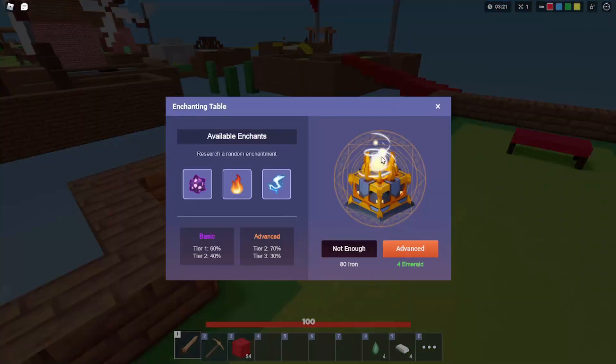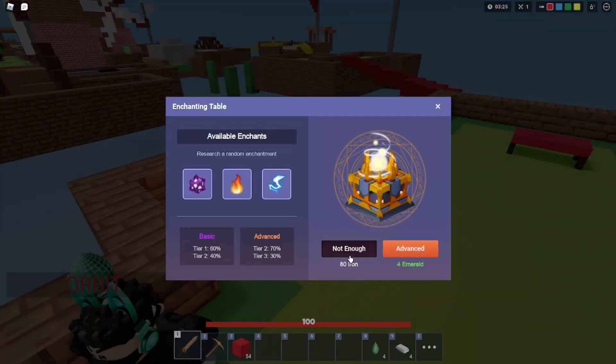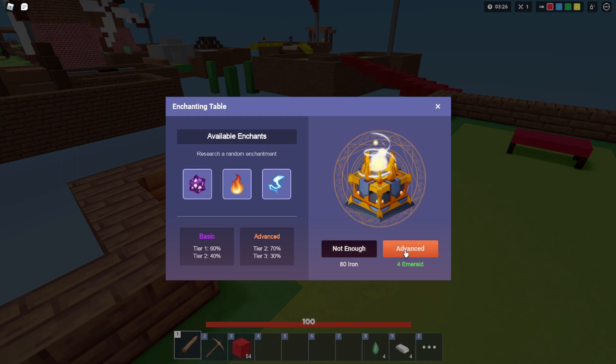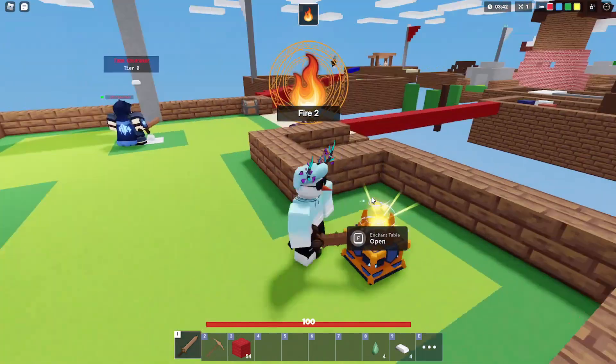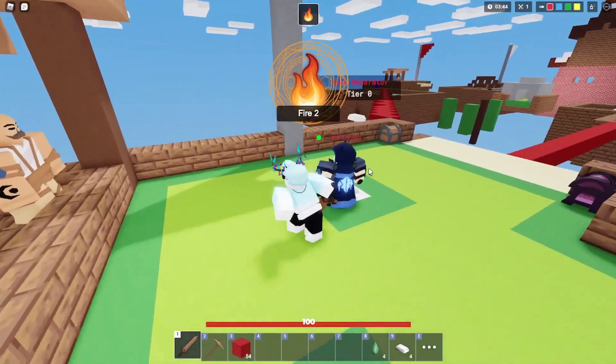First off, with the enchantments, there are in fact three different enchantments, each with three different levels. To get each level of enchantment, iron can give you level 1 or 2, and emeralds can give you level 2 or 3. I would recommend using iron since it's a little easier to get, but if you have the emeralds, might as well. Good thing to know is when you die, you lose the effects, so don't do this if you think you're about to die.